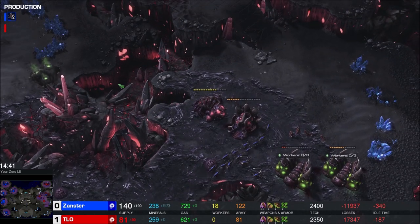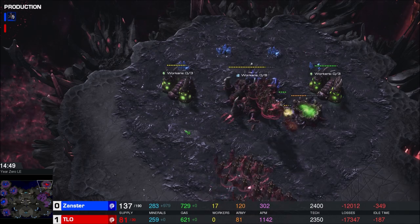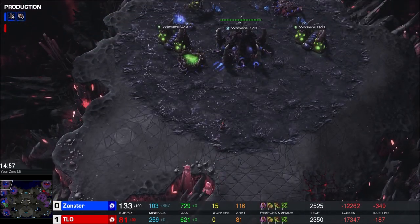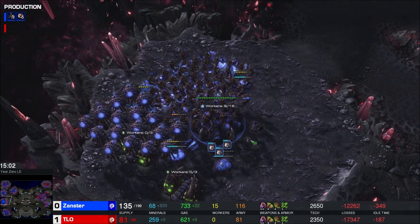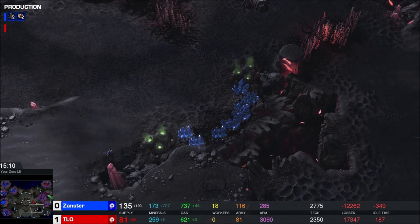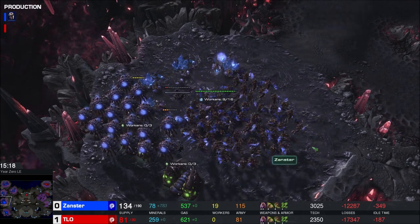Zerglings getting on in, trying to see what they can do. TLO knows if he makes drones, the Zerglings will cruise into his main and kill them all, so there aren't any. All the lings will get murdered. Xanster's like, I just want a fully saturated base with a ton of spores before I move out - let's play it incredibly safe. The safest of all safeness. He knows TLO's done.